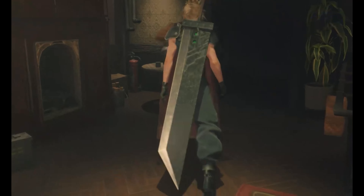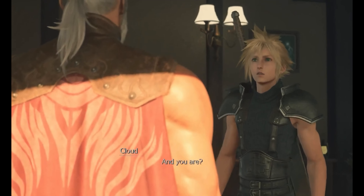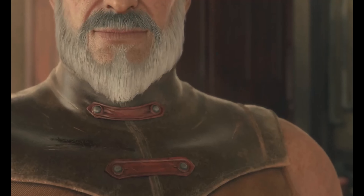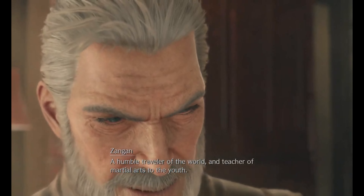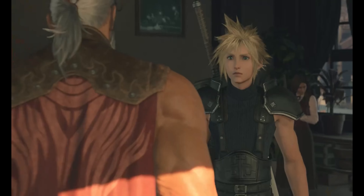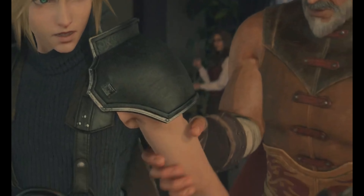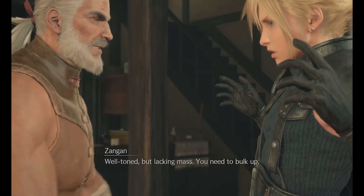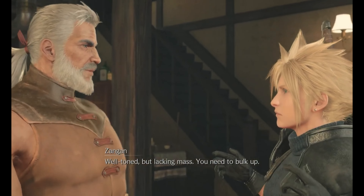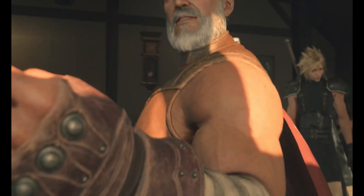One of the things I'm super excited for is the expanded side characters. There are a lot of side characters in the original game, and they went more in depth with them in the first remake, and now they're continuing that trend. Zangan, for example, is a side character — not a main storyline character — but they give these characters personas and personalities. It's refreshing, and it's awesome to know that these were always intended to be part of the story.